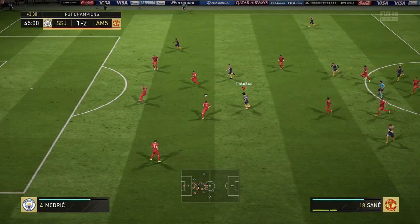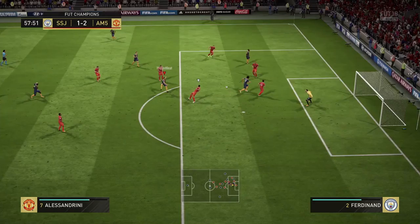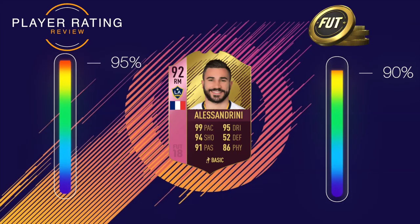Alessandrini's passing was adequate — it wasn't extraordinary, just good. He wouldn't misplace too many passes and they'd go as intended. He also has decent crossing — I tried to whip in a couple of balls from corners and he would deliver those high, loopy crosses that cause most keepers some difficulty unless they come out for corners straight away.